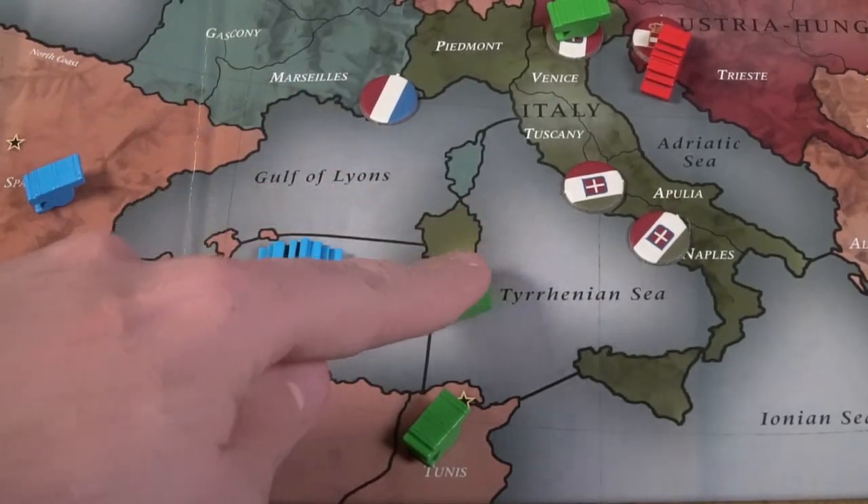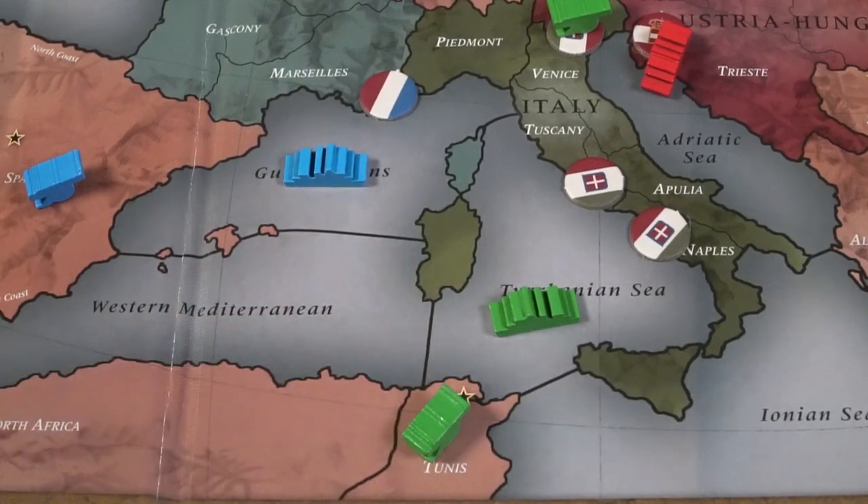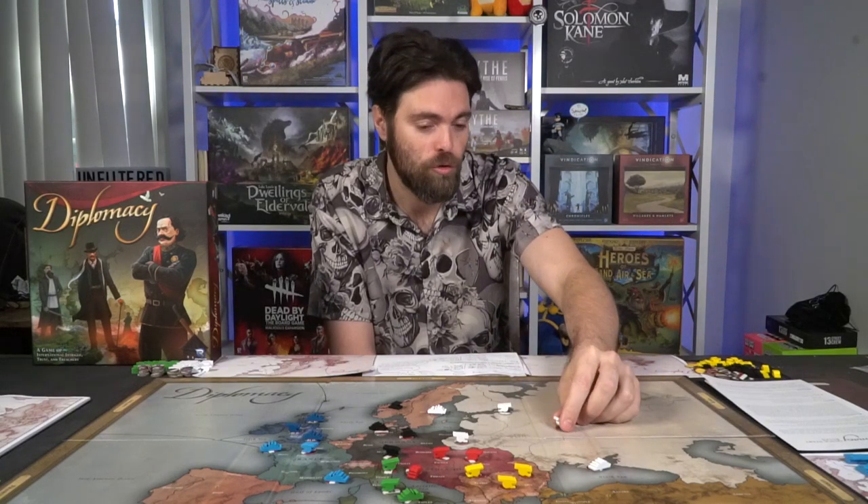You're not going to go very far, and it actually makes sense — getting from Moscow to Livonia is going to take six months based on historical travel ability. It also makes sense that you don't simply start losing billions of units. If you feel like you're losing a fight, especially back then, you would have your units retreat — and that's what's going to happen in this game. You'll also have units supporting other units, kind of like giving them additional weaponry, while those supporting units stay where they are.